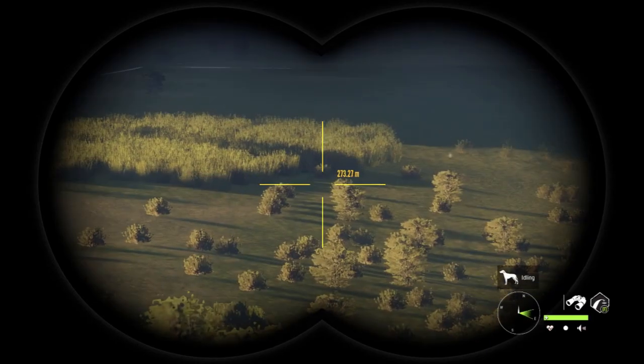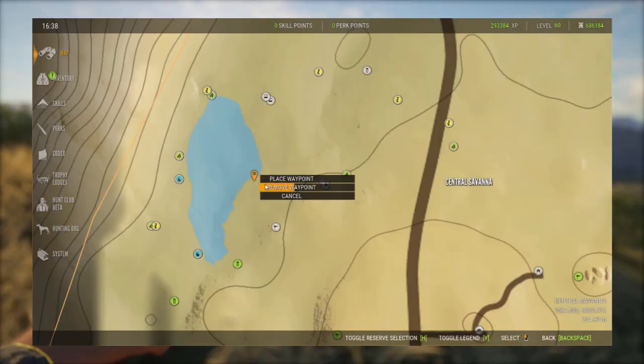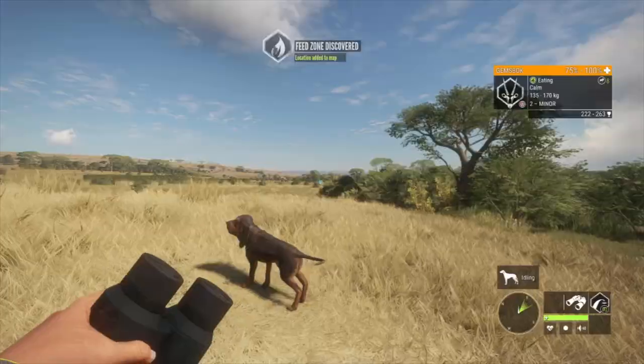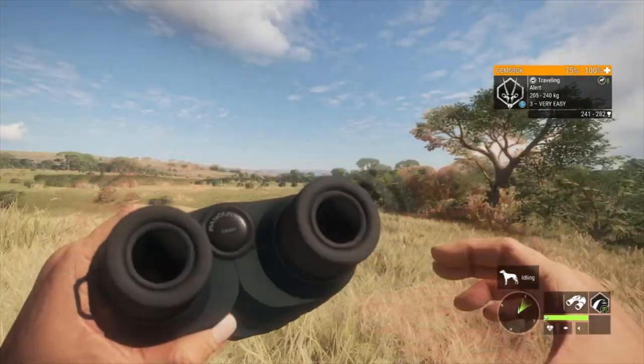That way when you spawn there you will have the high ground and be able to scout the area and shoot animals much faster. I think the max amount of placeables you can have on each map is 16, so be sure you are using as many tents on each map as possible — they will save you tons of time.